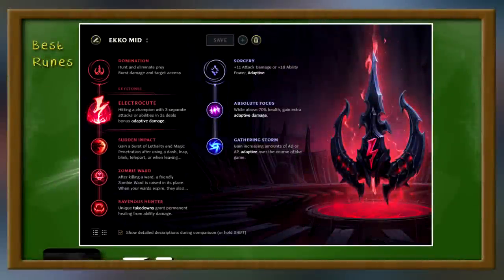This is the best rune page for Echo in patch 8.2 — the standard Electrocute Sorcery secondary. Electrocute is probably one of the strongest runes out there. Sudden Impact is a staple on Echo because he dashes and it gives you so much extra damage. I'm using Zombie Ward now because I am using the new Eye of the Watchers for Echo in the mid lane, which gives me four wards. So with four wards plus Zombie Ward, I have vision across the entire map. You can replace Zombie Ward with Eyeball Collection if you want. My last one is Ravenous Hunter — the healing you get late game is so amazing, especially if you build Gunblade. 15% healing is amazing.